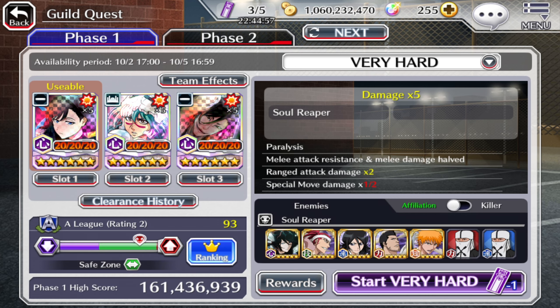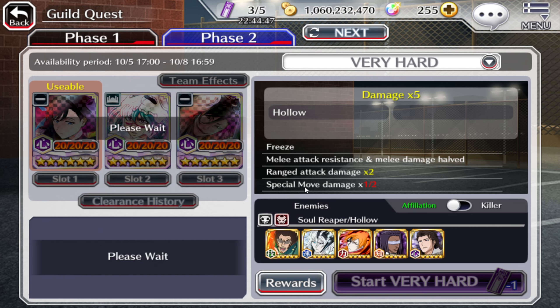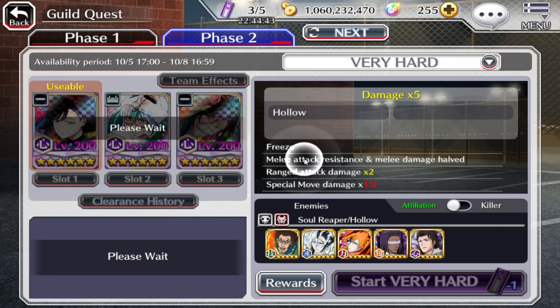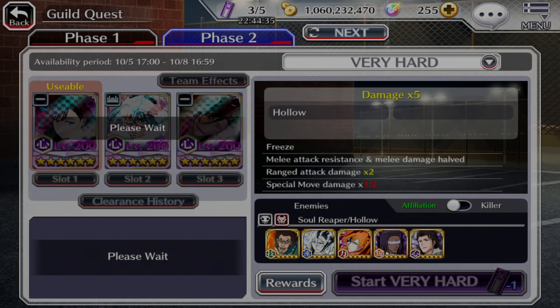Quick video — I just wanted to upload my best run so far. Tomorrow, the ranged hollow Guild Quest will come out, so we need to prepare ourselves for that as well. Probably we will use Ulquiorra, Hisagi, and the Spirit Sword Forever Bankai version of Jushiro. Thank you for watching. Take care. Bye-bye.